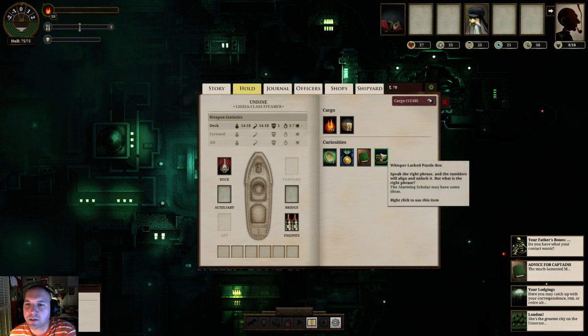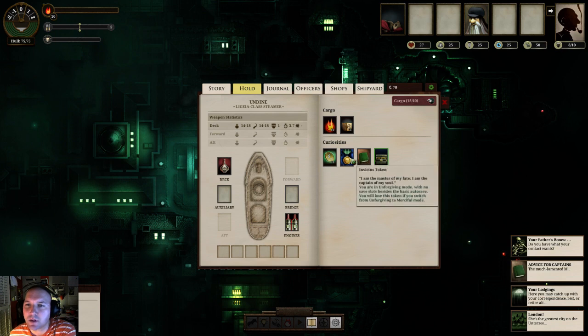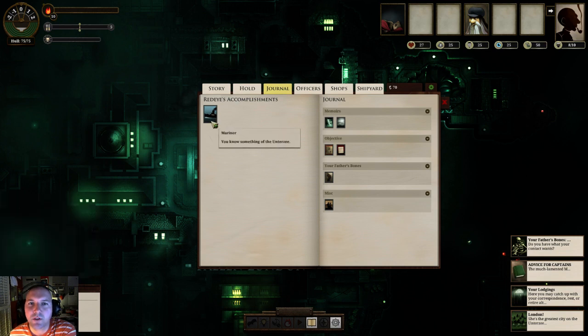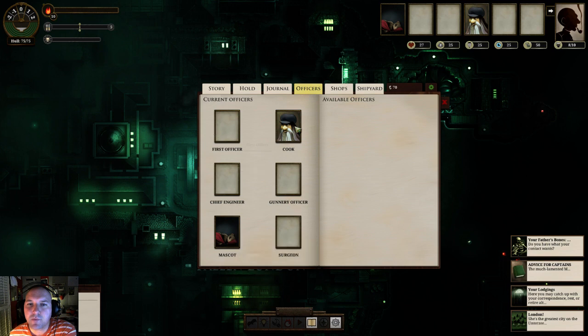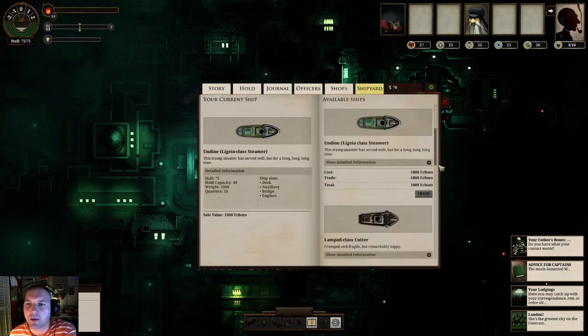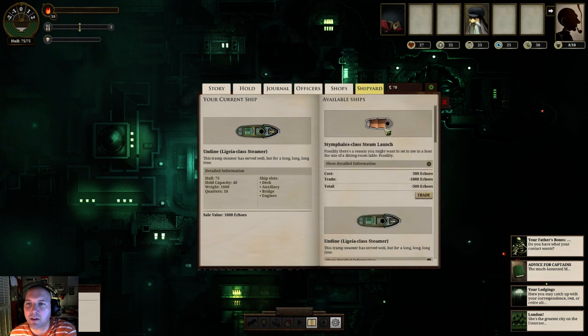I have a puzzle box - speak the right phrase and the tumblers will align and unlock. The alarming scholar may have some ideas. I have no accomplishments, here are some memoirs and objectives - my father's bones. Eventually you can get more officers and slot them in. Shops is exactly what you think, and shipyard is the same. As we become richer we can start getting some bigger ships - some are better for trade, some are better for combat, some are virtually worthless. So we're going to go get right to it.